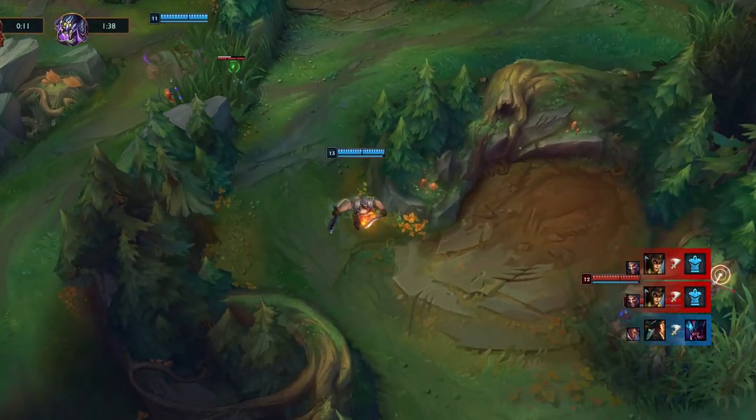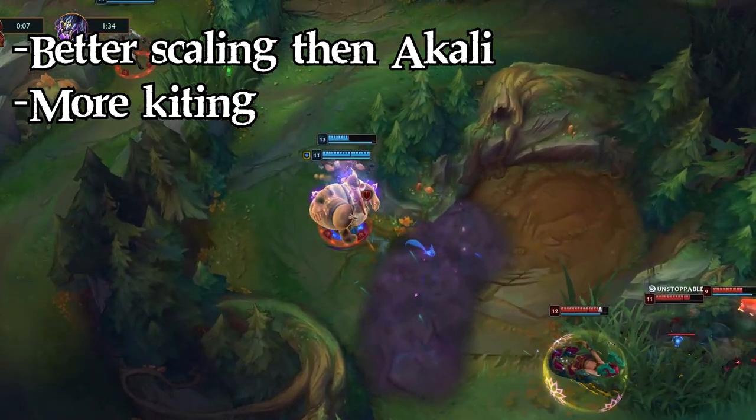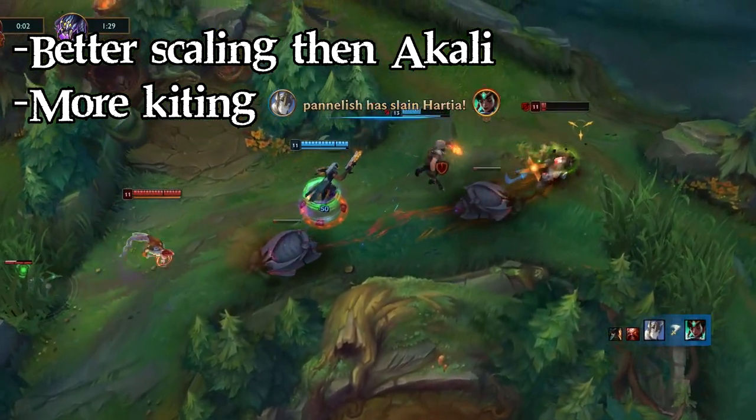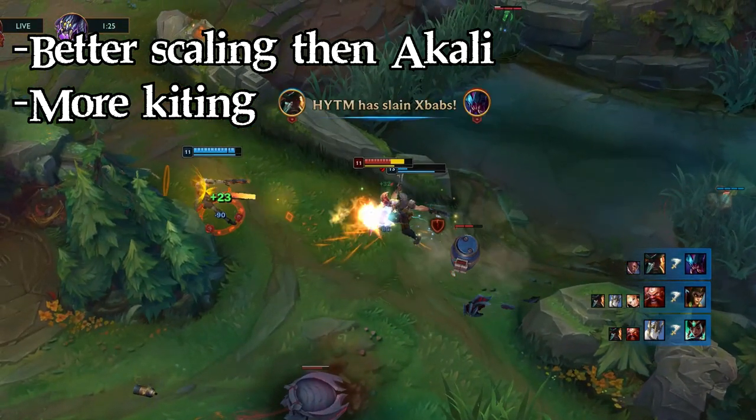Once you get out of the laning phase, things look a lot better for Gangplank since he tends to scale better than Akali. It becomes easier to kite around her and use barrels to deal with her, especially at level 13 or with items like Stormrazer or Youmuu's so you can move around more easily.